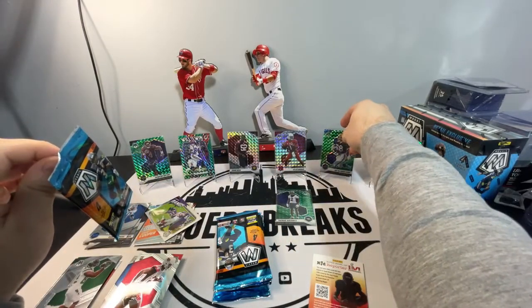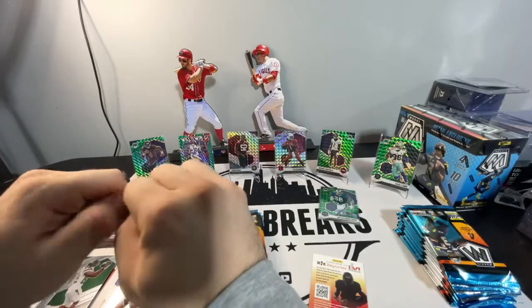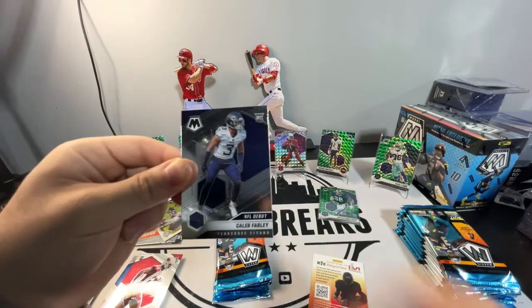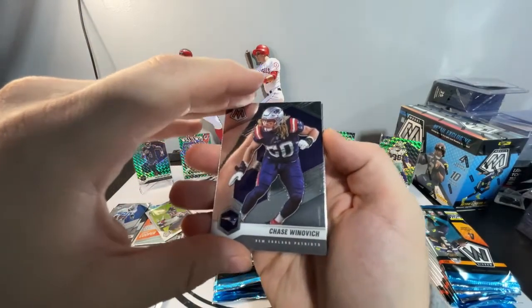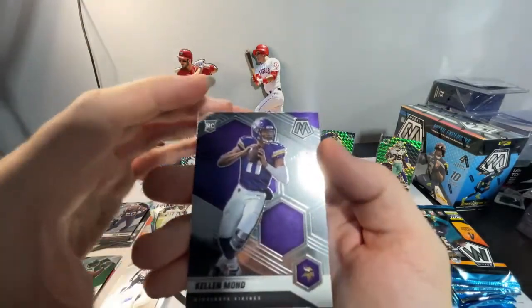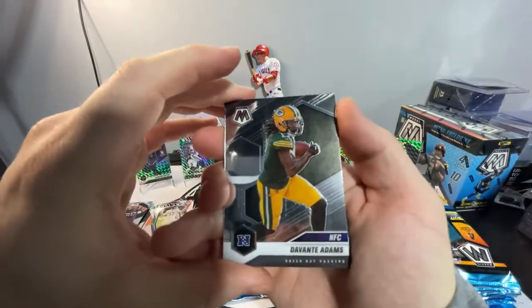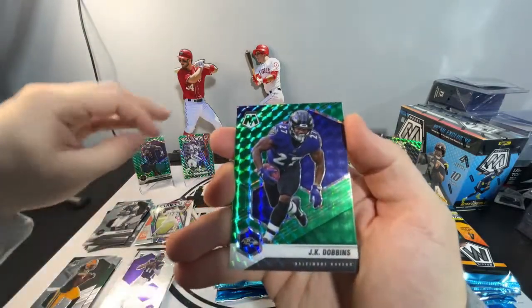I will probably replace Joe Dilabar— Patrick Surtain. If you're a Bills fan, sorry for butchering that name. NFL debut Caleb Farley. Chase Winovich. We got a Will to Win Ryan Tannehill. And then a rookie base Kellen Mond. We got Davante Adams NFC. We got Curtis Martin. We got a green parallel JK Dobbins. And then a Tremaine Edmunds base.